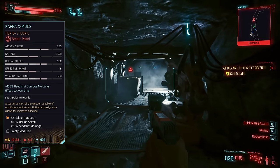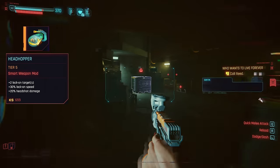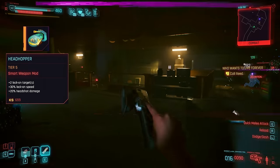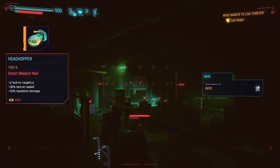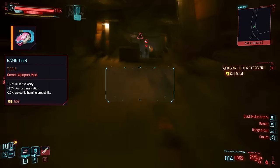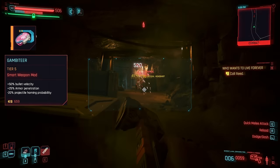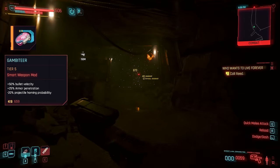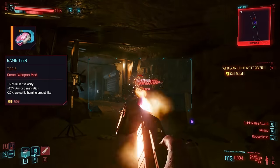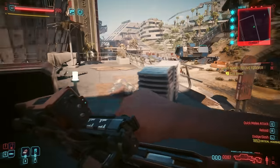Regarding mods, we have a few decent options. Headhopper is a really powerful one, locking onto more enemies, improving lock-on speed and headshot damage — though unfortunately I couldn't find it naturally, so hopefully we can sort out how to get it in the comments. That leaves Gambeteer, massively increasing bullet velocity and armor penetration but at the expense of missing more shots. I could definitely recommend it for this gun since we're firing so many bullets anyway and could really benefit from the extra speed and damage. For low-fire guns like the Assura though, it's probably best avoided.